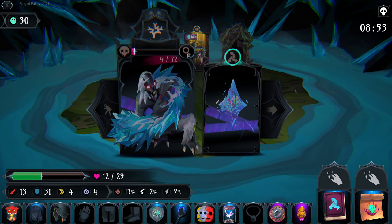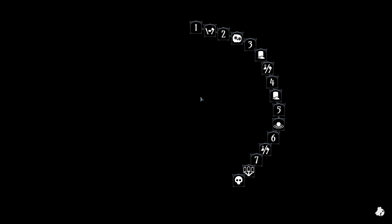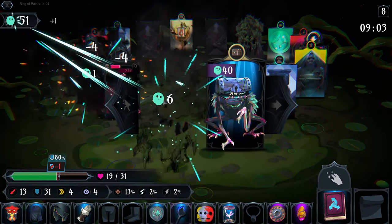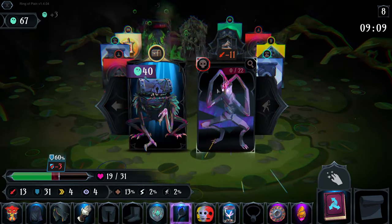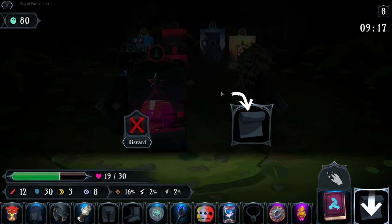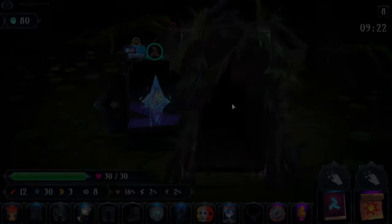There we go - now we get double... well, we only get 20 but still not bad. That bumps us back up to 50 souls. A little extra HP never hurts. Yeah, this extra soul damage is just so much fun. I think our speed's kind of a lost cause at this point, so I think we'll just grab the extra clarity. I'd rather have more souls to spend and get a fun build going.